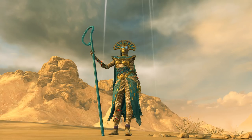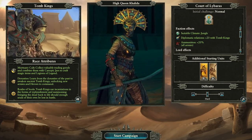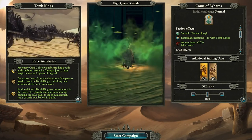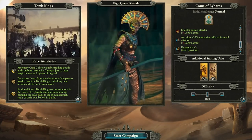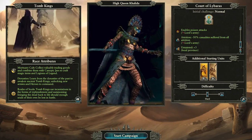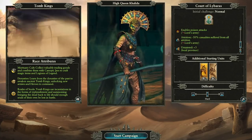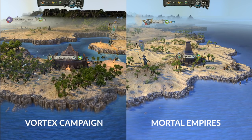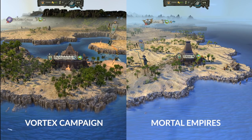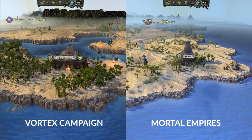High Queen Khalida is the next lord to discuss, leading the Court of Lybaras. The faction adds jungles as a suitable climate and sees increased diplomatic relations with other Tomb Kings, alongside a buff to ammunition across all armies. Khalida herself adds poison attacks to her own army, reduces attrition losses by 50% for them, and gives a buff to Untainted in her local province. Starting with Necropolis Knights and Sepulchral Stalkers, Khalida begins the Vortex Campaign in Lustria near the Vampire Coast — a viable target for somebody who loathes vampires. In Mortal Empires, however, she starts at her home city of Lybaras, giving her the biggest variety in starts.